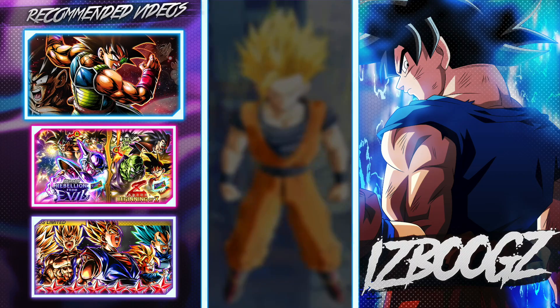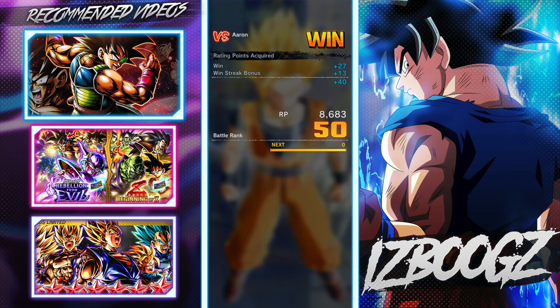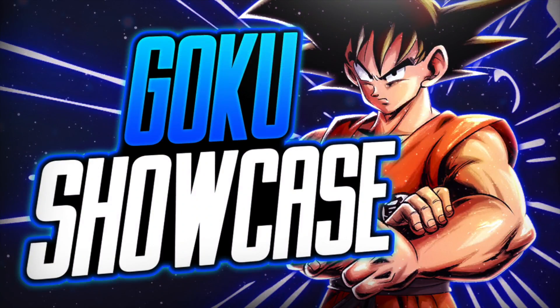Anyways guys, this is gonna be the end of the showcase. Zenkai Gohan is coming — I'm almost done grinding him. I got all the friendship up to level 10 as you guys saw in the summer video — go watch that if you haven't. I show proof that I already had him at friendship 10, so stay tuned for that. Hope you guys enjoyed the showcase — books out.